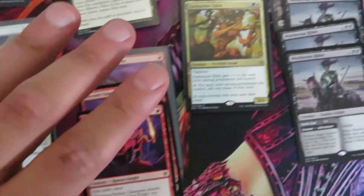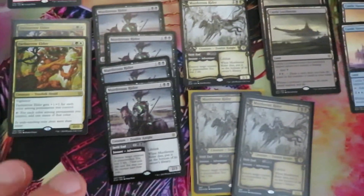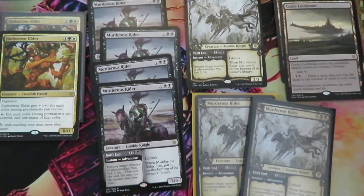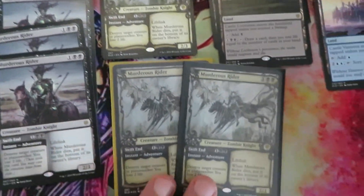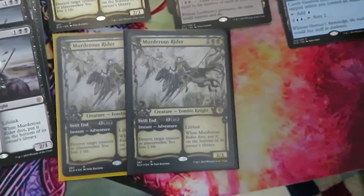We have two Fae of Wishes in Showcase. We have one in Showcase foil. And I think the best pull I have is two foil Showcase Marauding Rider.